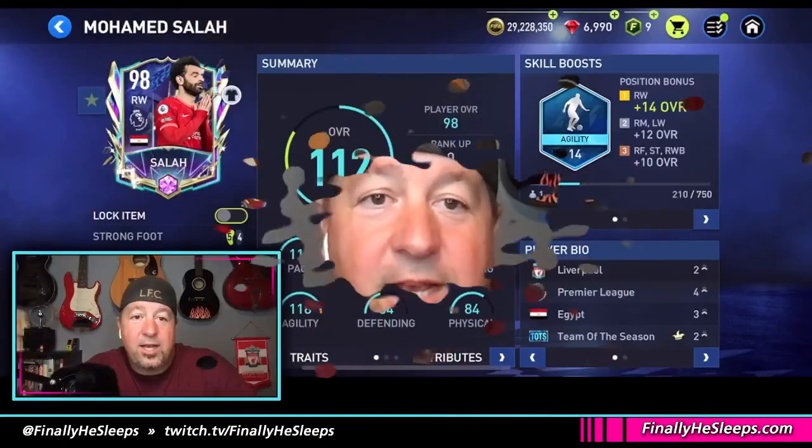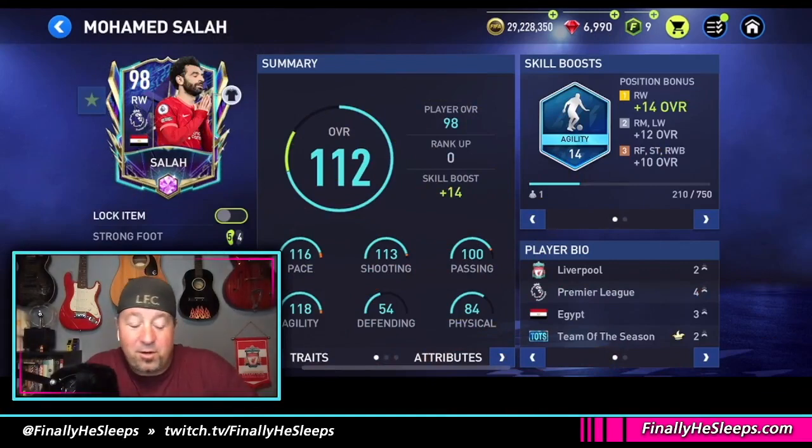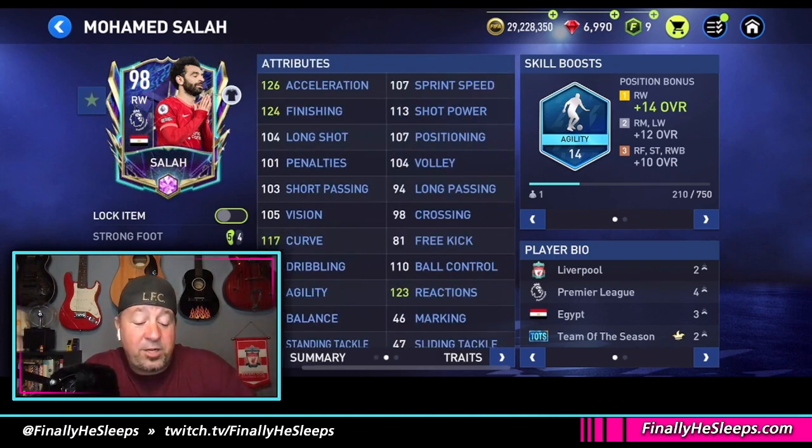Salah is, by far and away, my favorite player out of all of these Premier League starters — and I'm not just saying that. The right-wing card for him is five-star left foot, four-star right foot. His pace, his shooting, his finishing — all of his stats are amazing. Here he is on position with agility at 14. Acceleration, finishing, curve, agility, and reactions are all bumped by the skill boost.